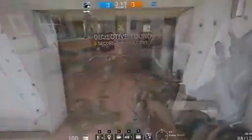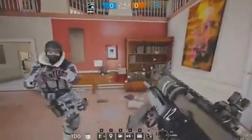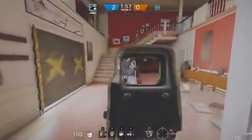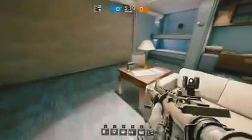Buck's gadget is an underbarrel shotgun on his weapon — a little boring perhaps. One operator gets a bear trap and a cool name: Frost. The other gets an underbarrel shotgun, and it's called Buck. The shotgun isn't even that good. I think someone drew the short straw here.